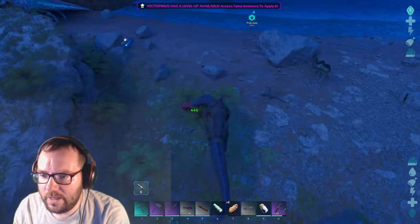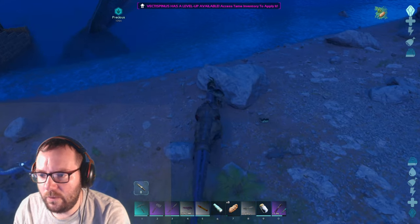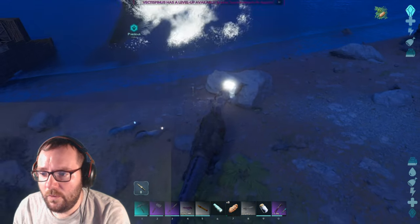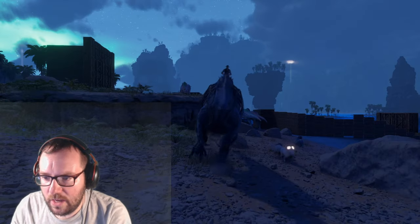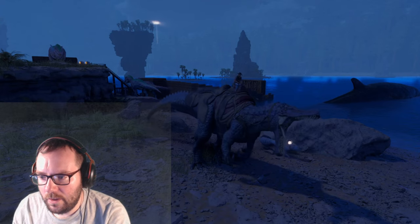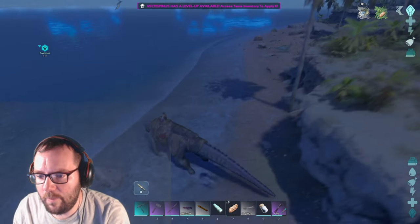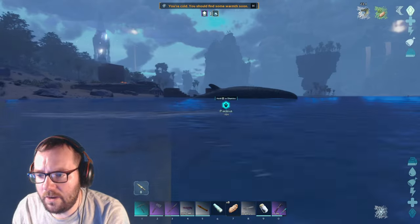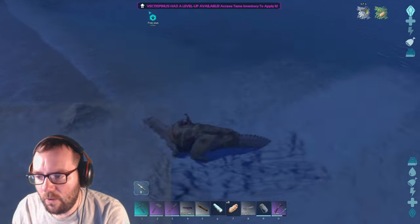So what are our controls? Left click is a bite — we do 445 damage, that's not bad. Right click does the water breath. We were just giving him a shower — that's pretty awesome. Does C do anything? That's like a roar — kind of cool actually. We've got a little buff. Do we get a water buff when we're in the water? Speed is not too bad, could be a little faster but could be slower.